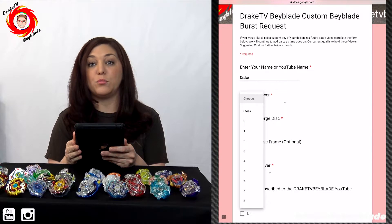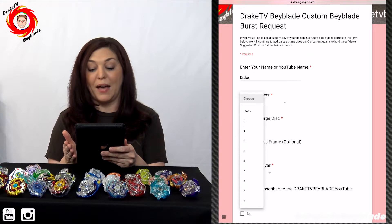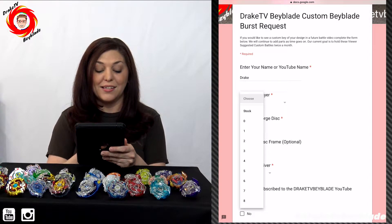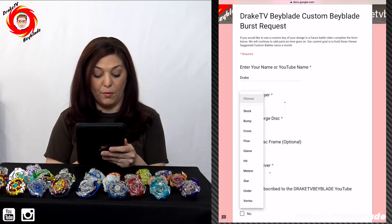Forge this. And if you don't want to make a custom bay but you'd like to see two Beyblades battle that are stock — just the parts that came when we bought the bay — you would just click stock. That would be eight for that one, obviously.